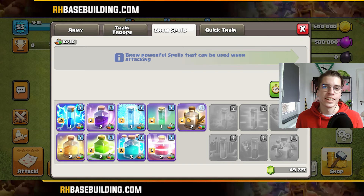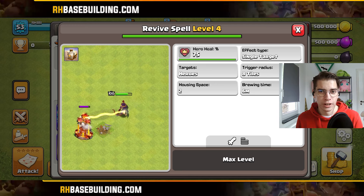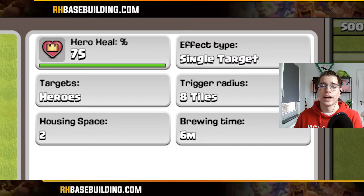Now let's take a look at the new spell, which will be the Revive Spell. As the name is already telling you, it is able to revive heroes. Whenever you have it at max level, the revived hero will get back 75% of its health — and that is surely a lot.